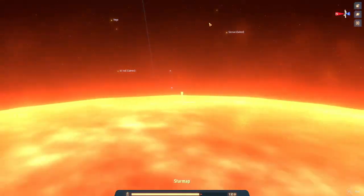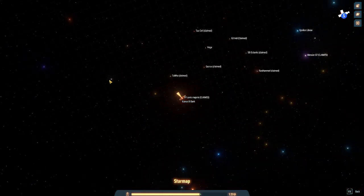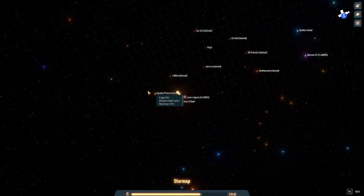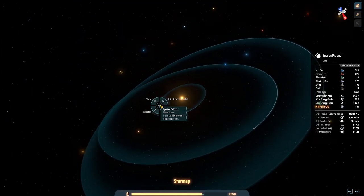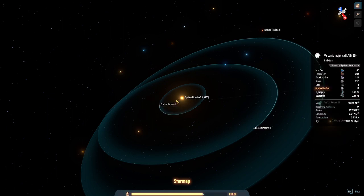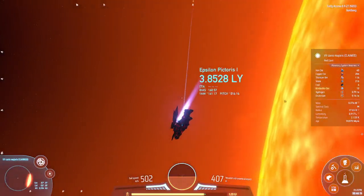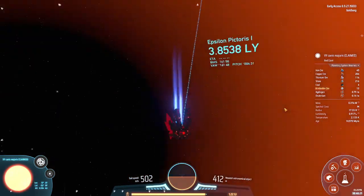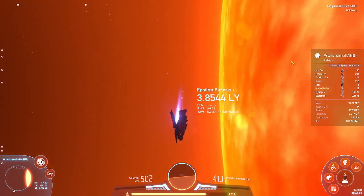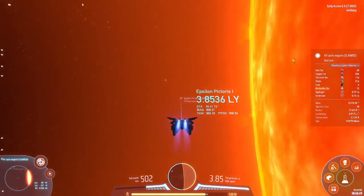Now we have to go to another system. We are going to Epsilon Pictoris. As you can see there is a ring around us - it looks like a ring but it's not, it's just warp light. It is time to get to Epsilon Pictoris.